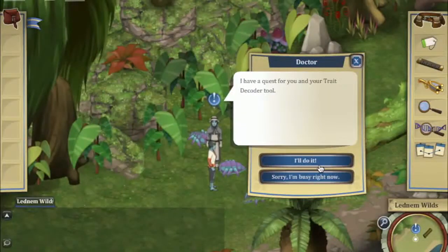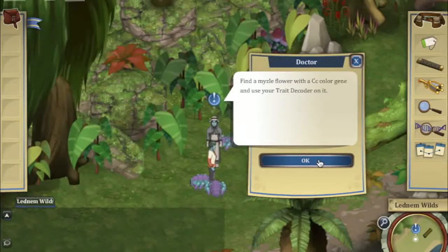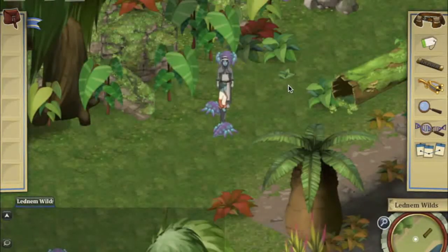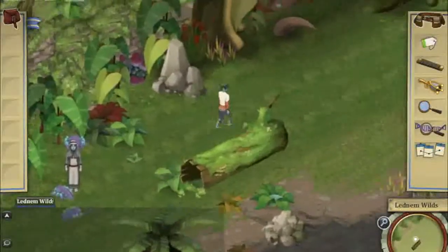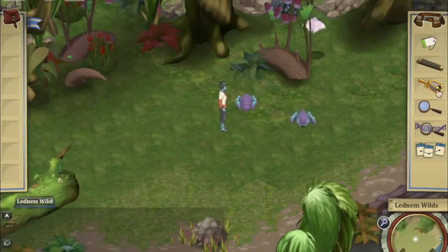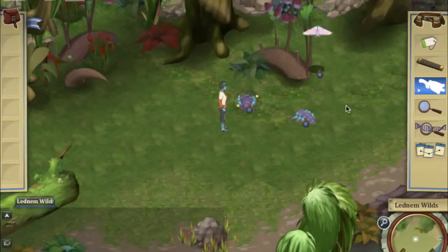I also have someone in the forest who might have a problem I can help solve. So I'm going to talk to the doctor, who needs me to use my trait decoder — a tool that allows you to see the genotype of a particular animal. He wants me to use my trait decoder to go find a very specific colored flower and see if I can determine what its genotype is. In order to figure out the properties of a creature, you need to catch it first. So I'm going to use my critter-catching tool, and then I have a tool called a trait examiner.